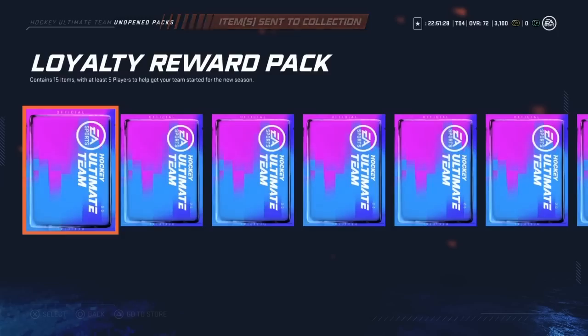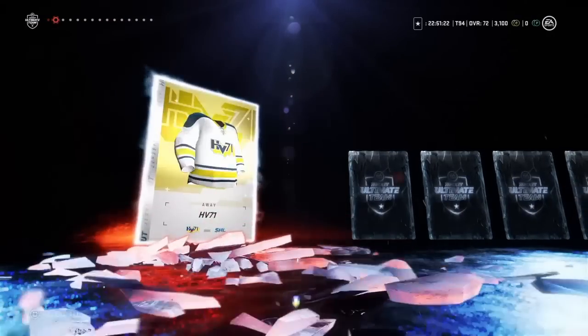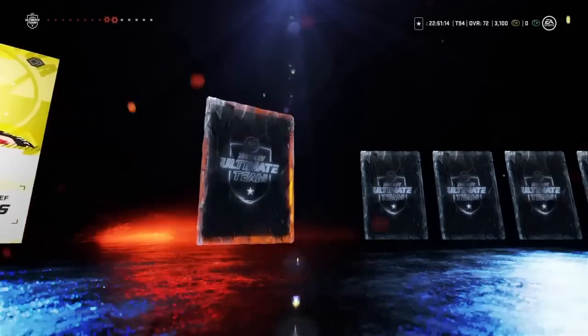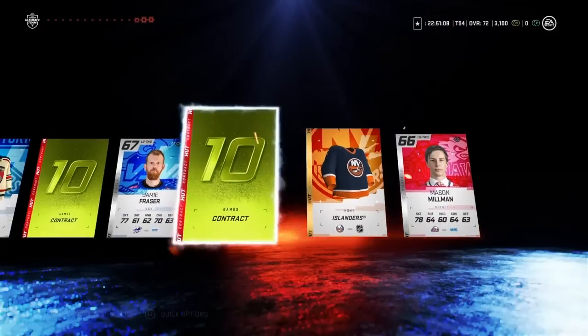We have to see something big — at least an 83 would be really nice to get here. I'm not expecting too much from the loyalty packs. Nice jersey there with the Rangers. Jimmy Frazier — and ouch, that was a rough one.